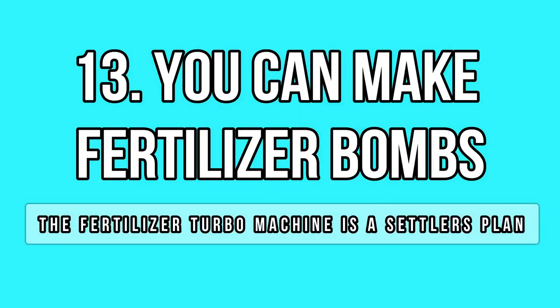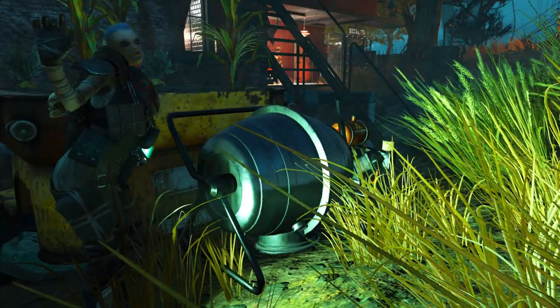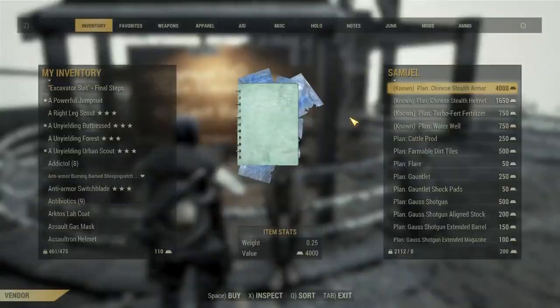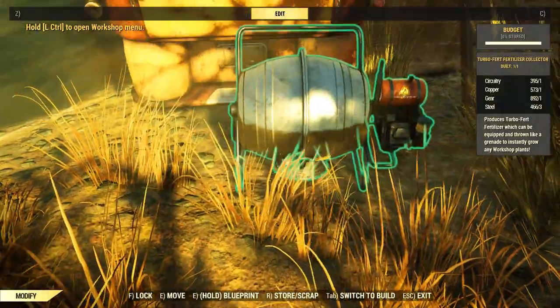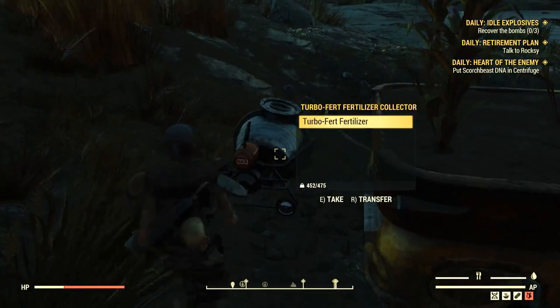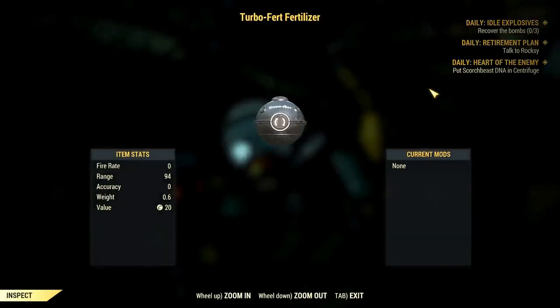The fertilizer turbo machine is a very creative item. I got it a few days ago and was really surprised when I realized it creates fertilizer bombs, literally. Instead of making real fertilizer — the junk item — it creates some sort of grenades that you can find in your weapons tab.